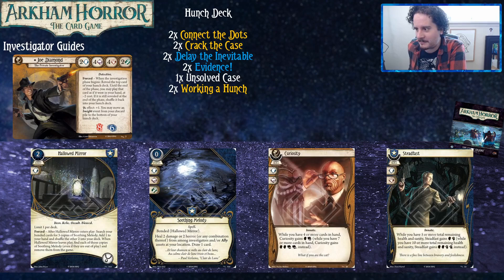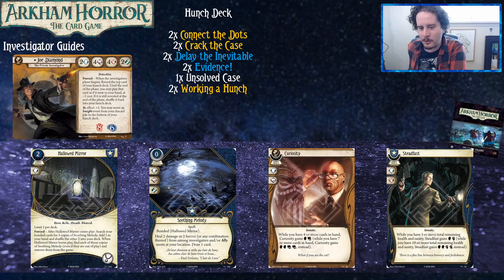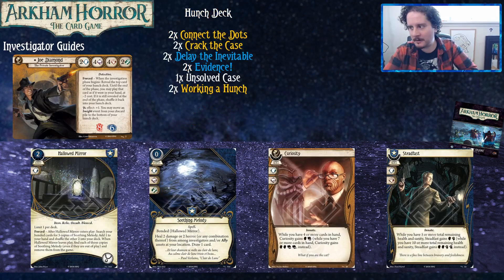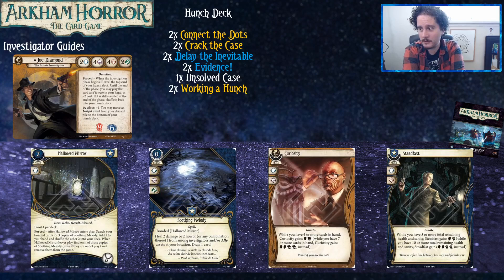Curiosity is kind of like Guts and Perception combined — it's mostly here to be extra Guts. With Joe, it's more likely that you'll only have the four-cards-in-hand threshold triggered, but even then it's just like Guts, which is great. Joe is actually one of the better investigators for Curiosity because your cards cost a lot of money, so they're going to clog up your hand. Don't hold on to it waiting to have seven or more cards — pitching it for double symbols is pretty much what this card is for.